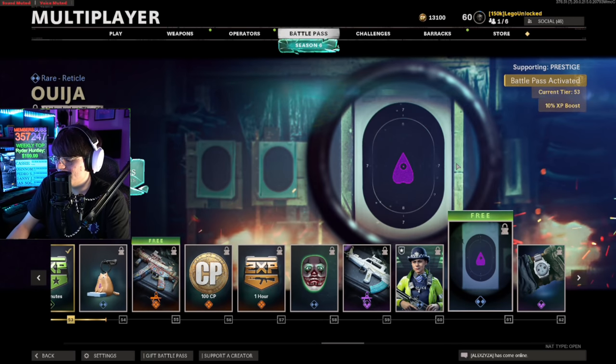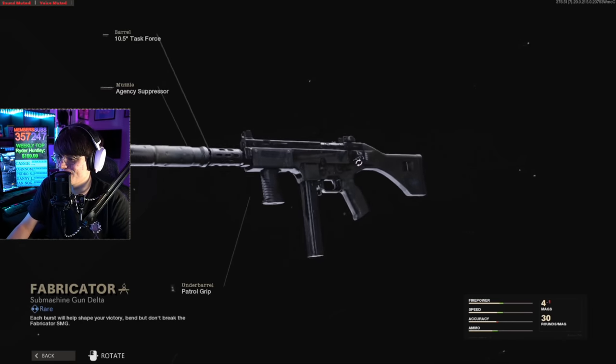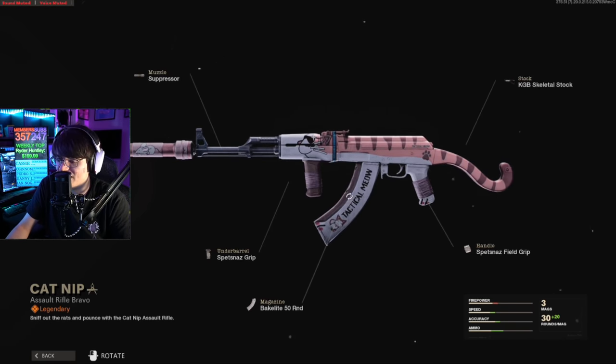What is this reticle supposed to be? This is definitely the origin shield right there. This might be one of the worst blueprints I've ever seen. That's a cat — a straight cat. Are you freaking kidding me? It's got a mouse, it's got a cat head, and then it goes down to a cat tail.